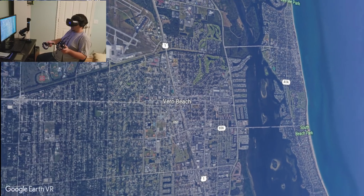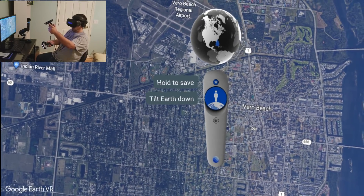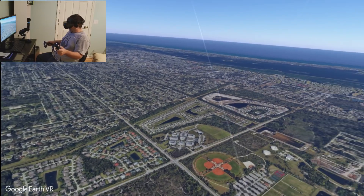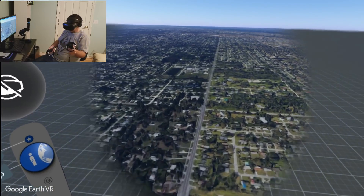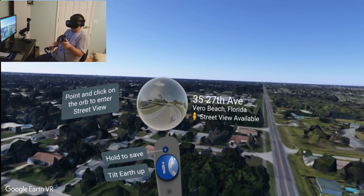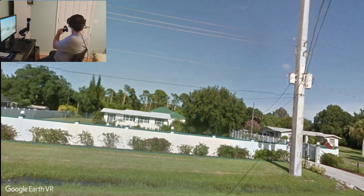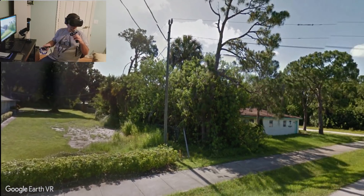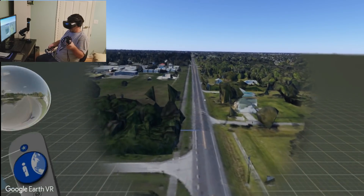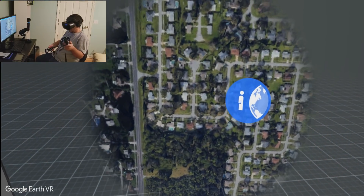This is as far as it lets me go down. To get even closer I have to tilt the world back down. This is Vero Beach — let's check it out. It says this is 35 27th Avenue, Vero Beach. It's pretty cool! Let's go see if we can find where I work. We'll tilt the earth up.